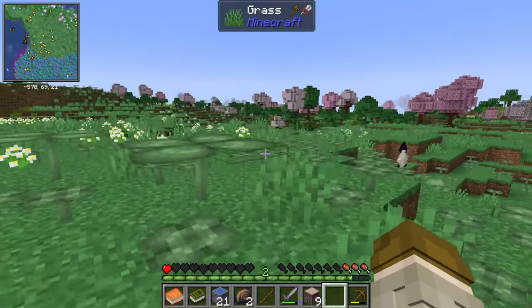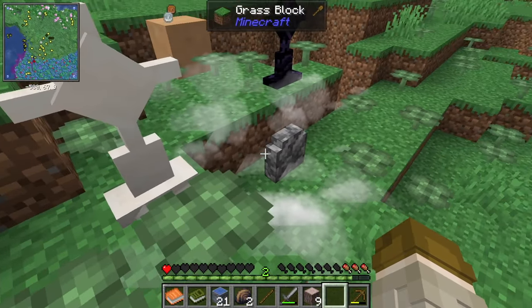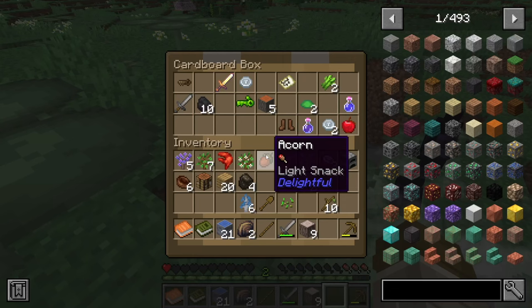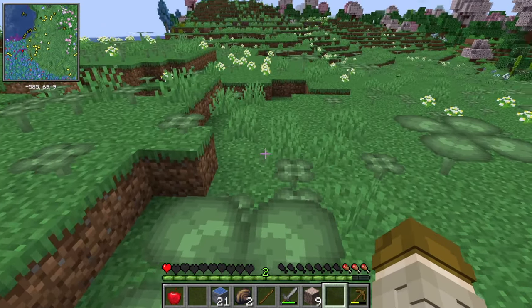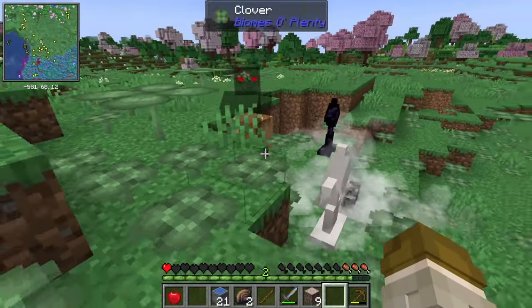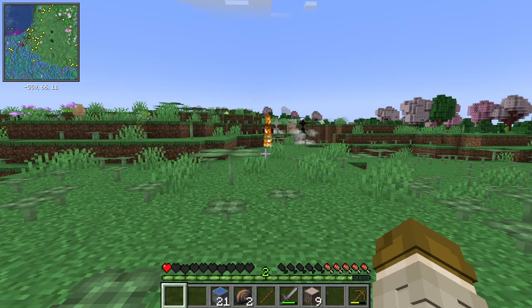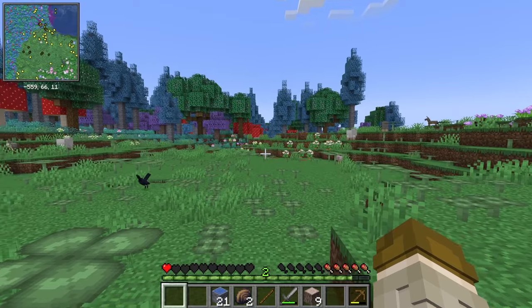Let's clear some space and figure out where we're going to live. What is this? Gravestones? What is that — a cardboard box? There's stuff in it: swords, an apple. That might be exactly what we need. Not sure why a cardboard box is around some gravestones. I guess I just figured out what's in there. I've got to get some food, get us established, and then we'll figure out some of these other things.